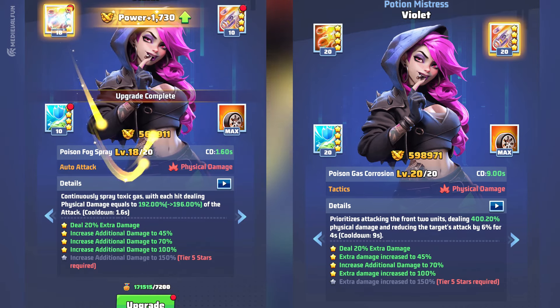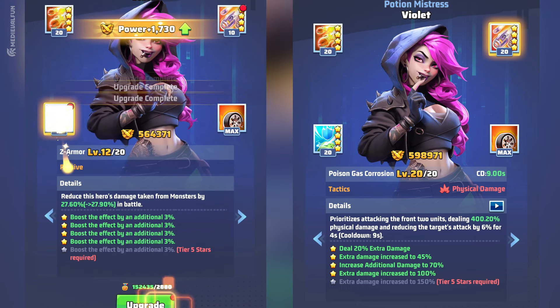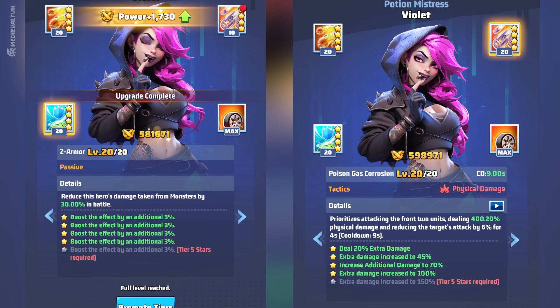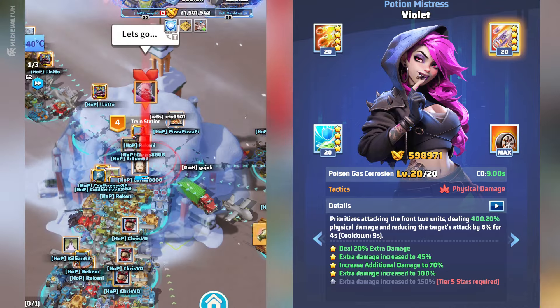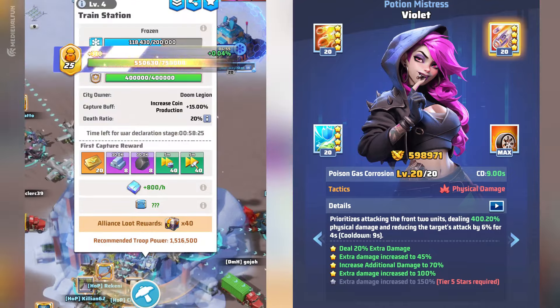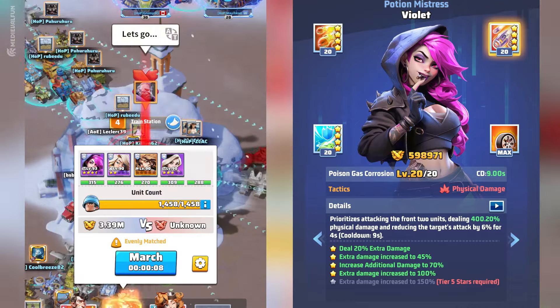Her second skill is also impressive. With this skill, Violet attacks two front row units dealing great physical damage and reducing their attack. This applies to both physical and energy damage heroes or monsters. This can be a great opportunity to help your best attackers deal more damage. This skill alone makes Violet a good SSR hero for any type of combat.